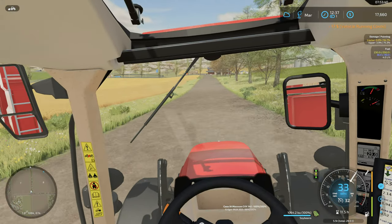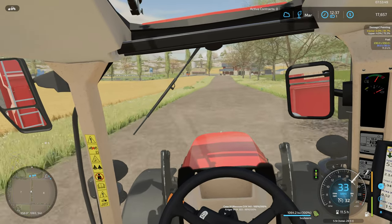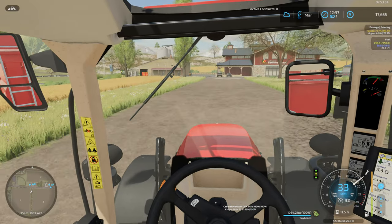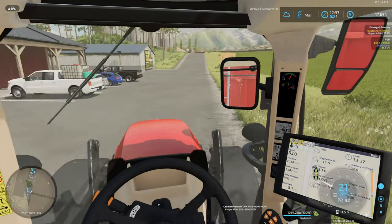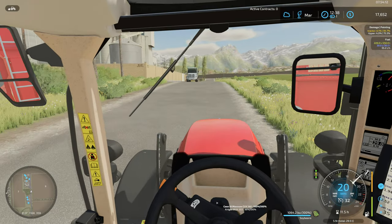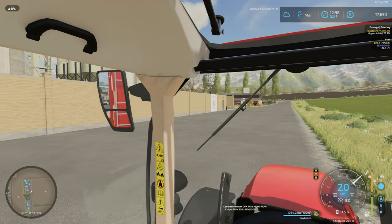Who remembers the days back in Farming Simulator 2013? That one didn't really have to worry about the physics of going up and down hills, or what size implement you were pulling. Who remembers pulling great big huge planters and cultivators on that small little green and yellow starter tractor?